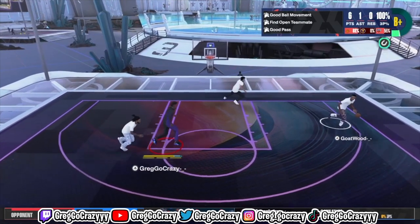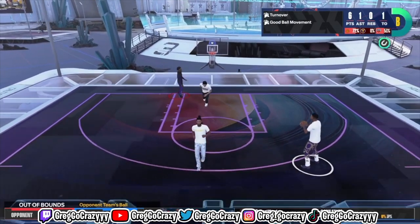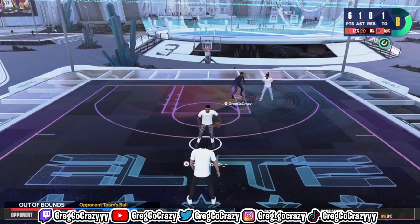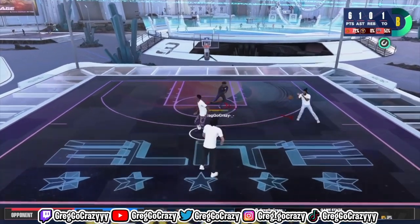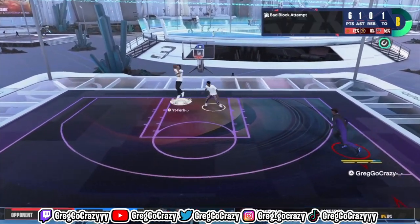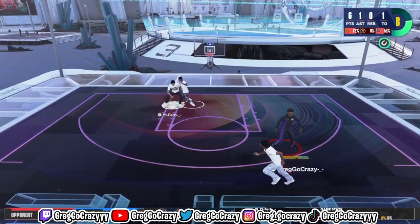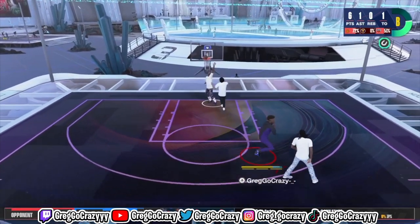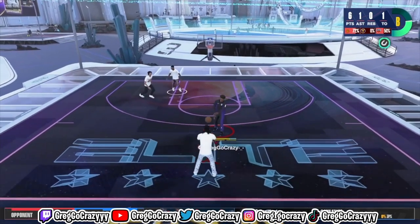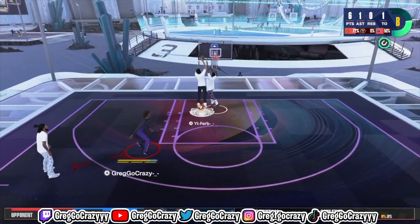I went on a 30 game win streak with this build. This build cannot be stopped. The only thing that's kind of bad about this build is that it's just a little slow, but you can work with that. If you got the right motion style on this build — which is Kawhi Leonard or Andre Iguodala, I think I got Andre Iguodala on right now — I'm out here cooking. If you make my build, I'm going to show you why it is the best build and it cannot be stopped in the park.